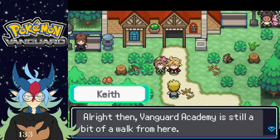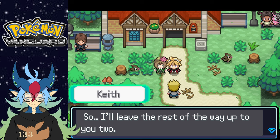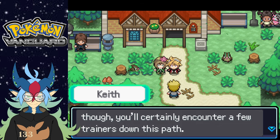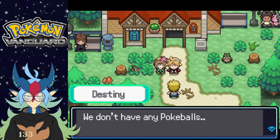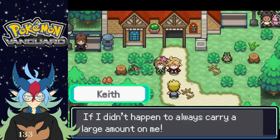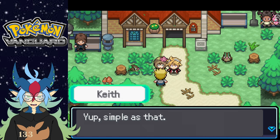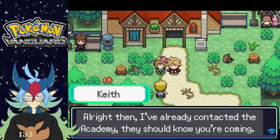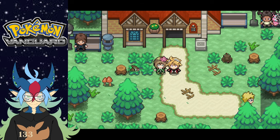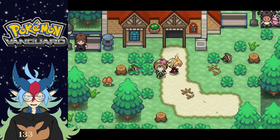I'm in the correct spot, okay cool. This place is so pretty. All right — Vanguard Academy is still a bit of a walk from here. I have some pressing matters to attend to, so I'll leave the rest of the way up to you two. I would try to catch more Pokemon though — you'll certainly encounter a few trainers down this path. There's a bit of a problem: we don't have any Pokeballs. Well, I guess that would be a problem if I didn't always carry large amounts. Got like a hundred Pokeballs in here — simple as that. Thank you.